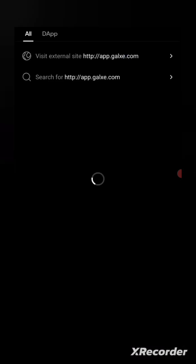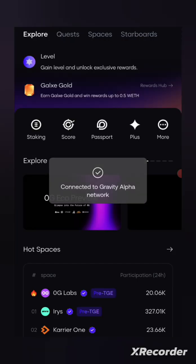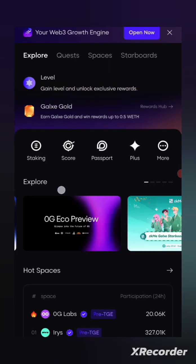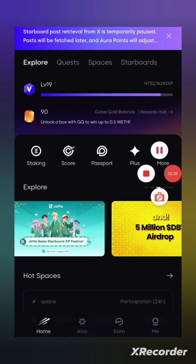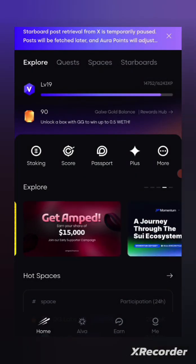This next step is for you. If you're a new user, I'll show you a little guide on what you need to do. Create an account on Galaxy Starboard, because on this Galaxy platform you can actually be earning from project tokens — you participate in quests, as well as yapping and talking about projects. So you can see over here: explore, roads, space, and the Starboard.